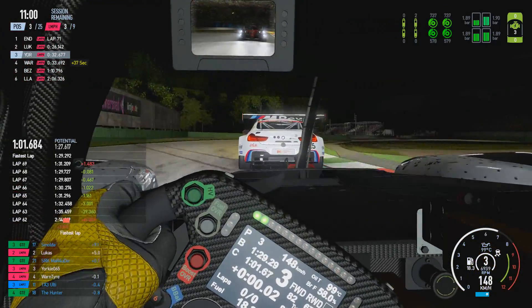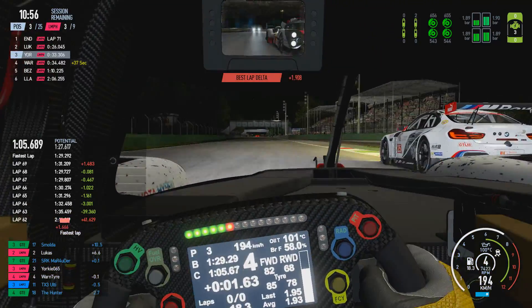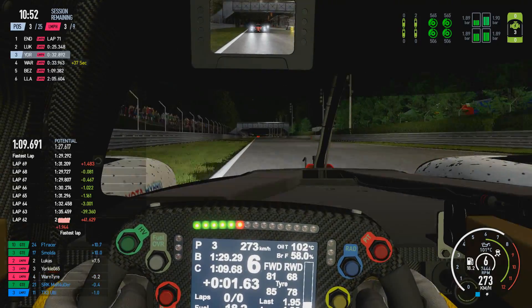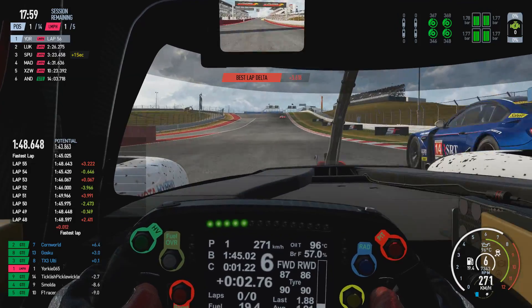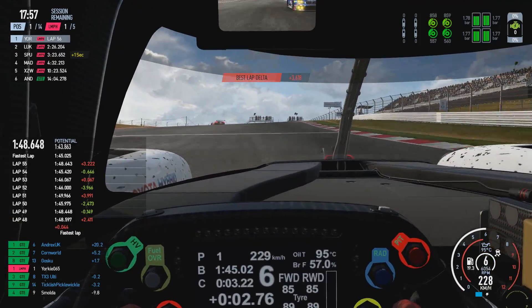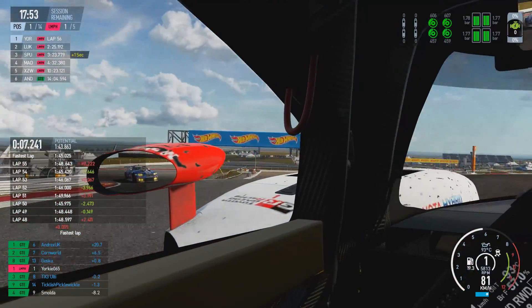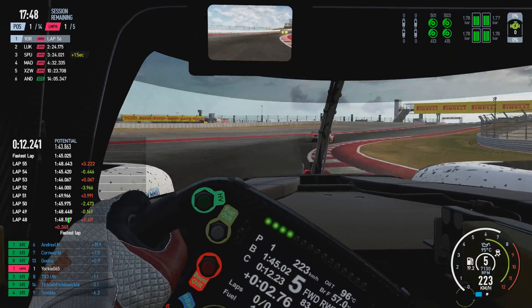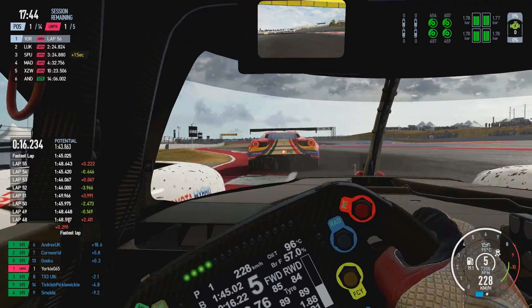You also need to be prepared to back out of making that overtaking maneuver, because it is the slower class driver who essentially has command of the track and the racing line. It's more down to them as to when is the best and safest time for that faster class car to be let through. As a slower class driver, you need to communicate with that faster class car as early and as soon as possible.